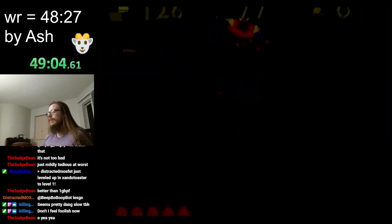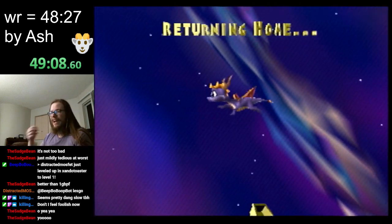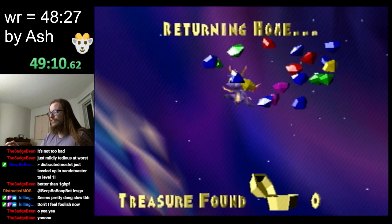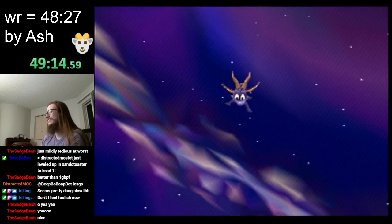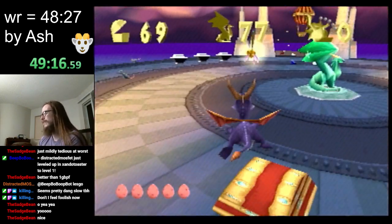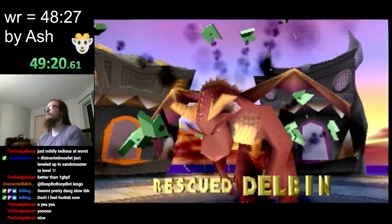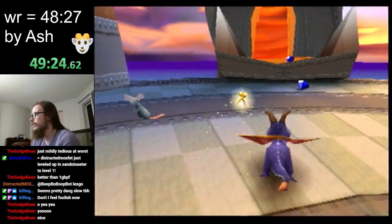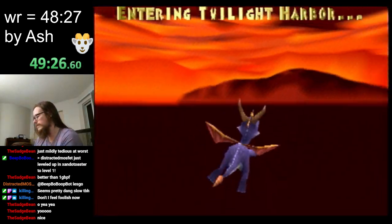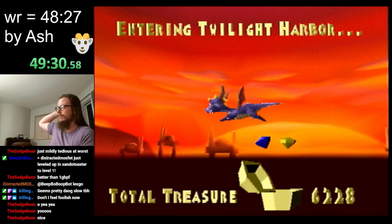You just take damage when you're on zero health as you flame and charge. Your flame reaches out and hits Nasty and then you just die — and it's fine. That's enough to spawn this dragon. So yeah, we're gonna go into Twilight Harbor here — there are two more dragons. When the dragon counter flips to 80, that's when time for the run ends.